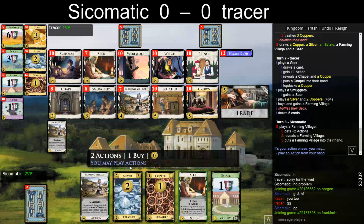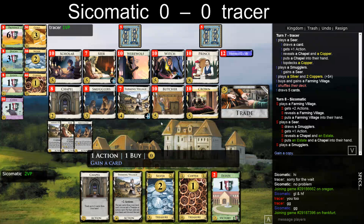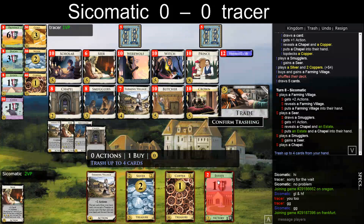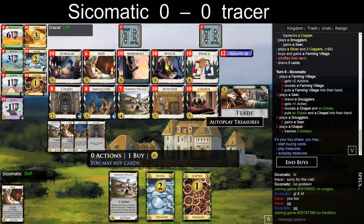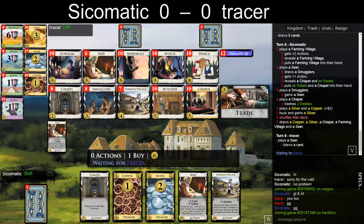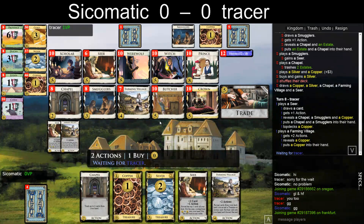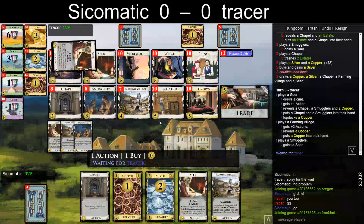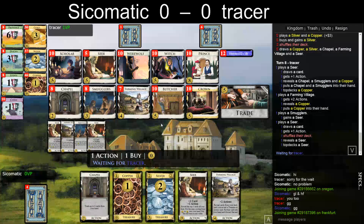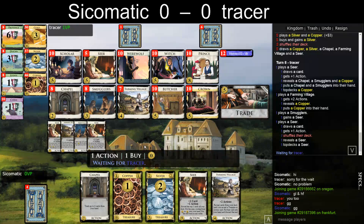That was probably the wrong order actually. Let's play the Thea now. I would love to — let's take Seer, trash, buy Silver. So I have 5 now. Cannot Trade my Chapel because I don't have enough money unless he gains something that I can smuggle which gives me more money. What's the game plan now — I think we want to Butcher next, Butcher the Chapel. So what does he get? Does he have 5? He has 3 coppers and a Silver so he does have 5. Maybe I can smuggle a Butcher and then maybe Butcher my Chapel into Smugglers — I'm getting a bit carried away here.